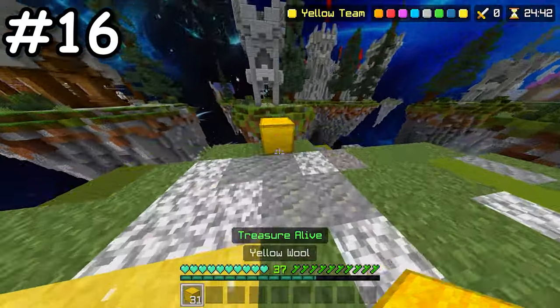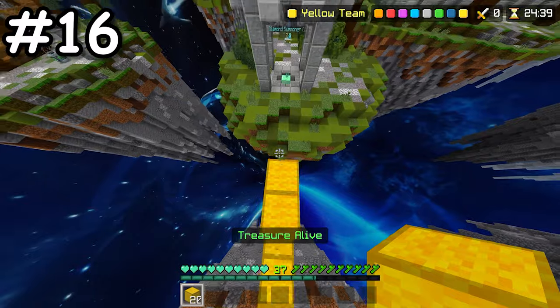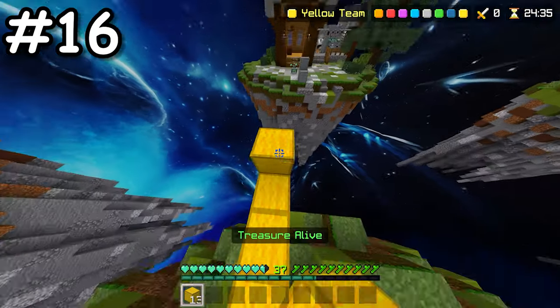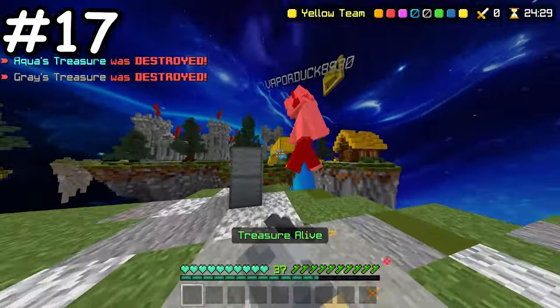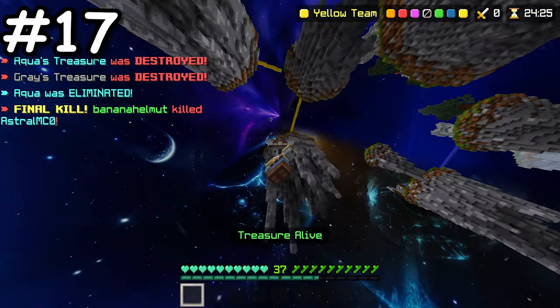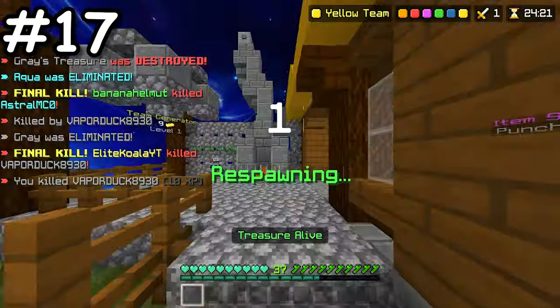In Treasure Wars, when going for your side rush, always bridge up a few blocks, as it will make it harder for the other player to get to your island. This simple tip can save your treasure from being destroyed during the early stages of the game. Also, always upgrade your gold generator as fast as you can, because it will help you out massively as the game progresses, allowing you to buy more blocks and tools.